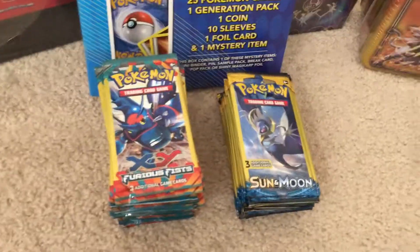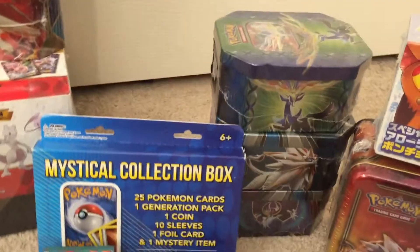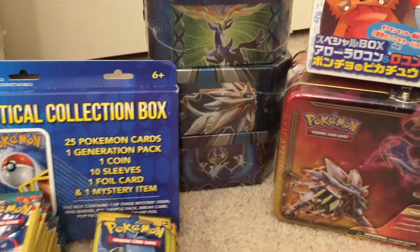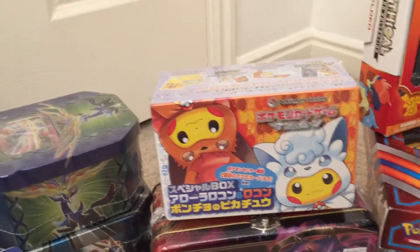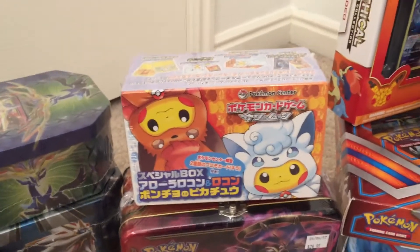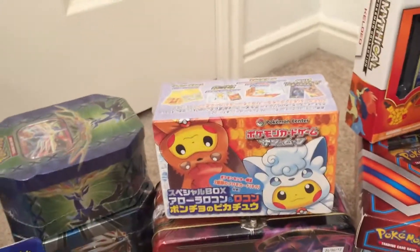So I've got some dollar store packs and a mystical collection box. And I have some tins. I also have a Xerneas and the two Sun and Moon tins. And I have the Vulpix Poncho Pikachu Japanese collection box. I'm really excited for this because it has some cool stuff inside like a themed deck box, themed card sleeves, and some Japanese Sun and Moon cards.